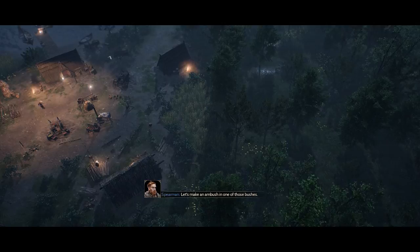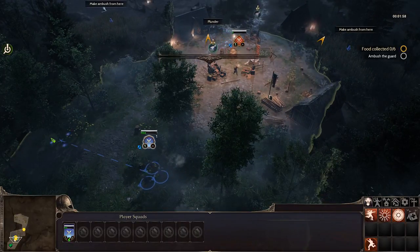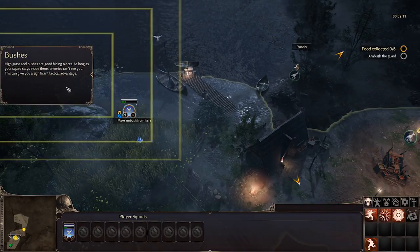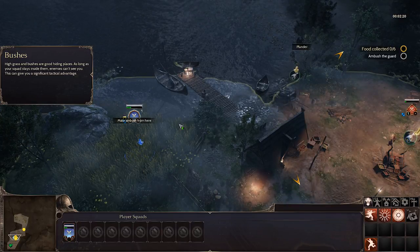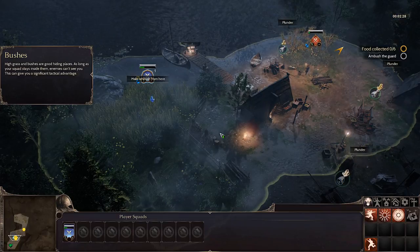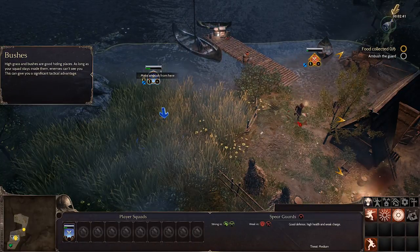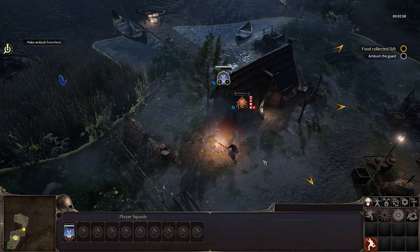There's an enemy patrol — I'll use Chase. We hide in the bushes first. The tutorial explains: high grass and bushes are good hiding places; as long as your squad stays inside them, enemies can't see you, giving a significant tactical advantage. We wait for him to come close, activate Chase, and ambush him. I think he's dead.